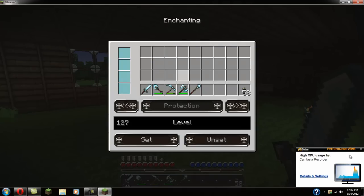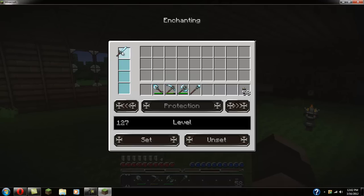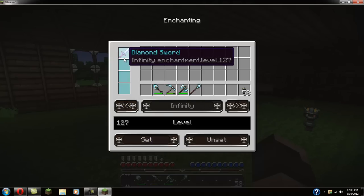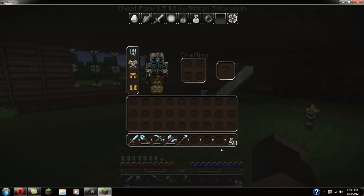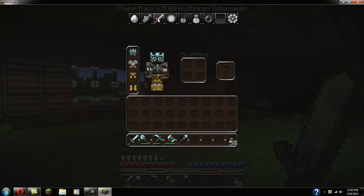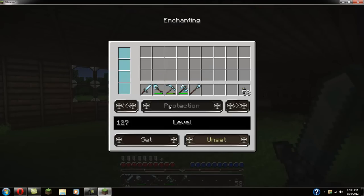The sword section is for enchanting. Go ahead and bring the sword's enchantment level up — the highest level is 127. Here is what you can have on it: feather falling, and a lot of other stuff. I'm going to go ahead and click infinity, and now it will say infinity enchantment level 127. You can do this with pretty much anything.